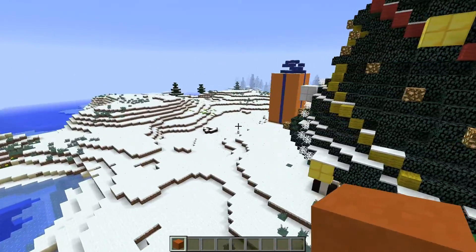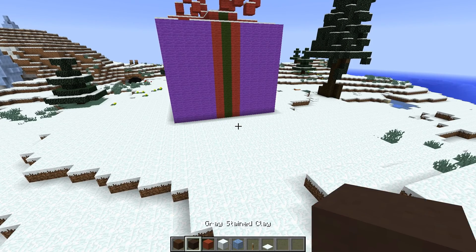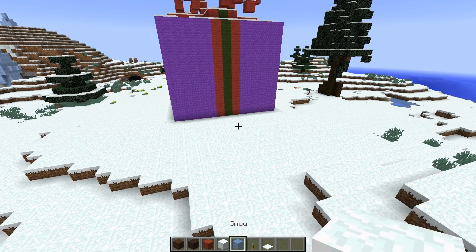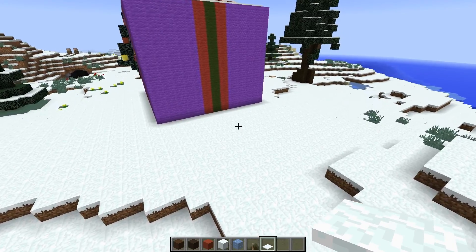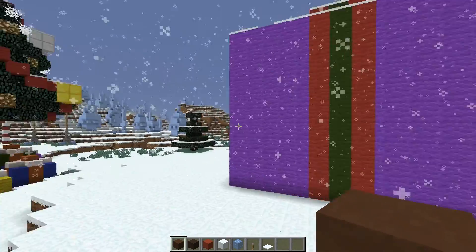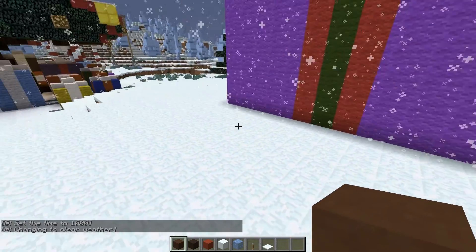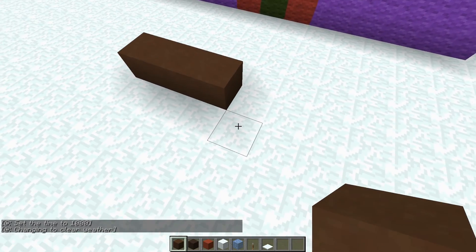So let me just gather up the materials and I'll see you guys on the other side. Okay, so now I have all the materials which we are going to be needing in my hotbar, all ready to go. So let's just get started straight away. We are going to be starting with our brown stained clay right here, and we are going to be building a little square to start off with, which is going to be the base.